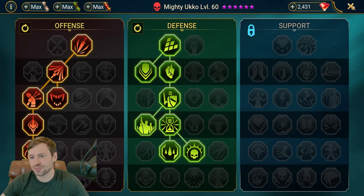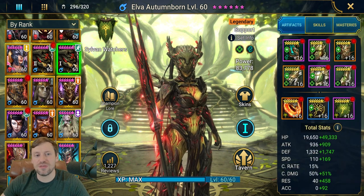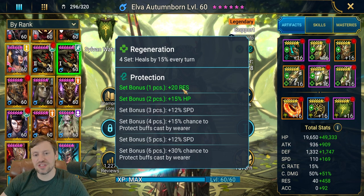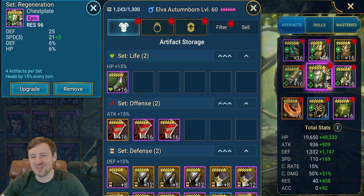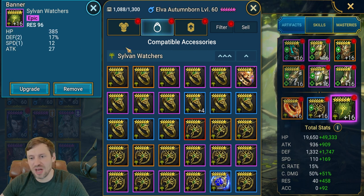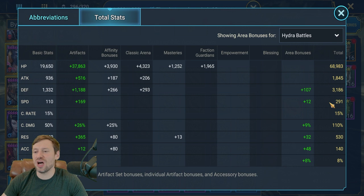This is my Elva build — she is built like an absolute beast, one of my best-built champions. She's in a regen set and protection set, giving plus 20 resistance and 15% HP. Gear: HP on gloves with a triple resistance roll, resistance on chest, speed boots, defense on ring with a triple roll, HP on amulet, and a resistance banner with a double roll in defense percentage. Total stats: 68K HP, 3.1K defense, 291 speed.